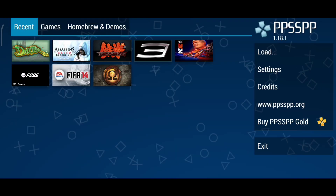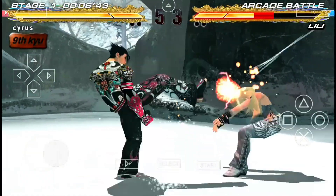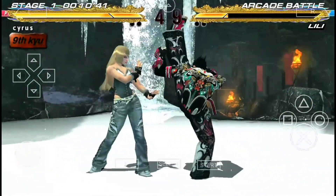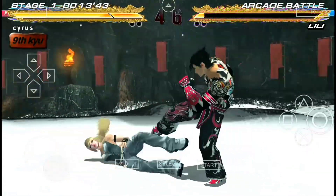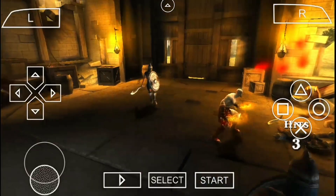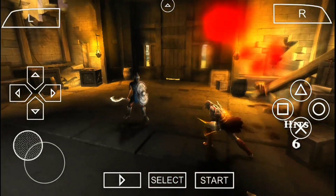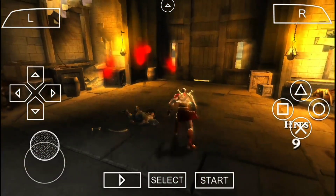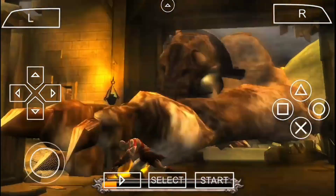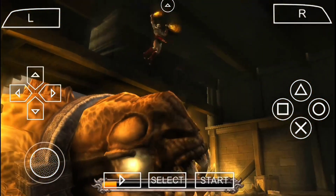The settings are locked in and it's time to see them in action. Let's test the game and make sure everything runs smoothly. Look at this — the graphics are crisp, the gameplay is smooth, and there's no lag at all. Whether you're battling bosses or exploring open worlds, these settings have you covered. And remember, if something feels off, like frame drops or glitches, tweak the settings we discussed earlier. Sometimes lowering the rendering resolution or turning off effects like anti-aliasing can work wonders.